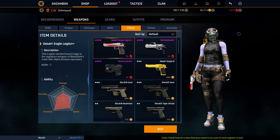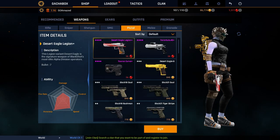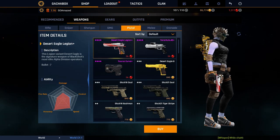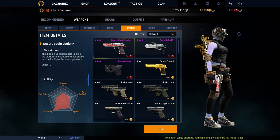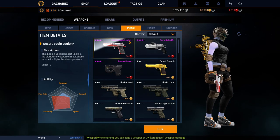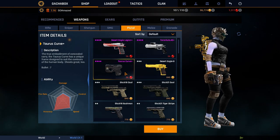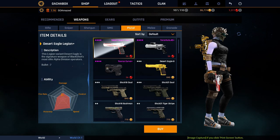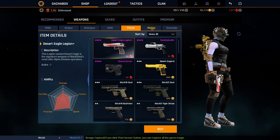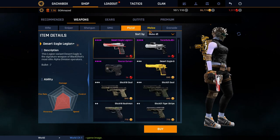Pistols: Desert Eagle Legion, no doubt about that. And after that I would buy the Desert Eagle Gold — this is always one shot on the head. My pistol is the blue one. As you can see, it's exactly the same, but it has a little bit more control. I feel like this is better for headshots than the NX-1 pistol. But yeah, let's move on.